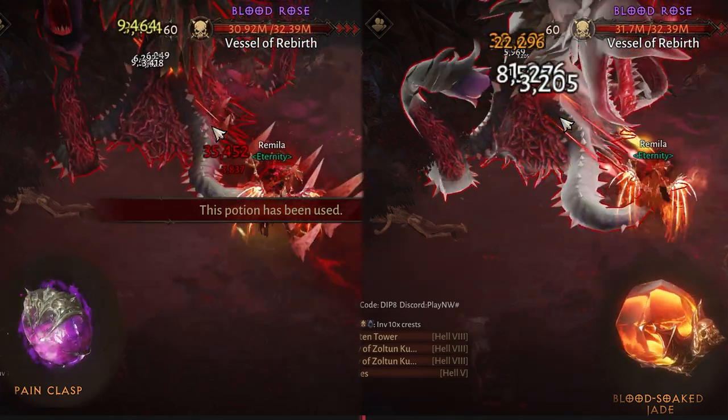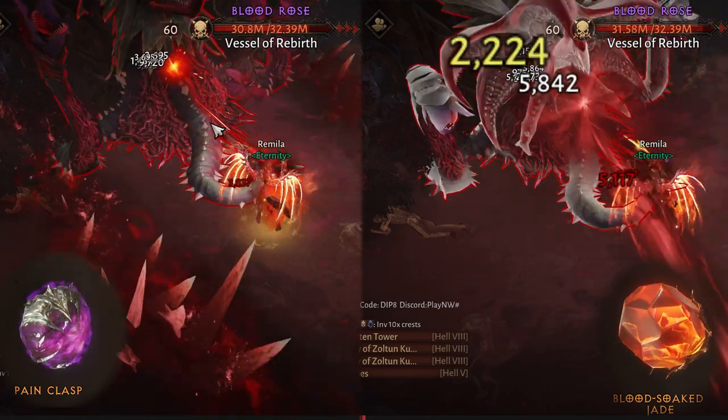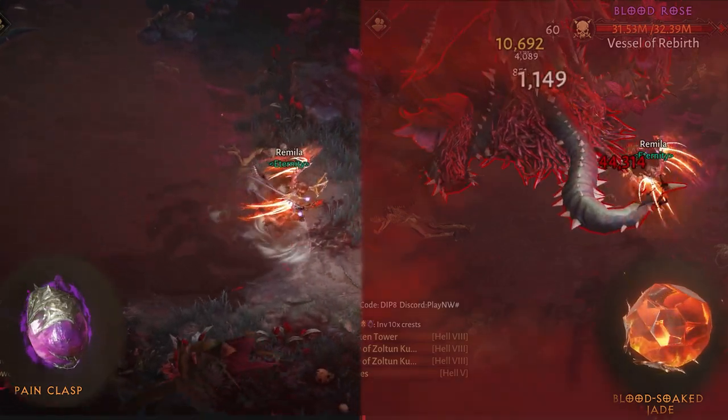So, if you are a free-to-play or a low spender, you should consider using the Pain Class gem and upgrading it as high as possible. It will be clearly better than Blood Socket Jade once you upgrade it a couple of ranks.